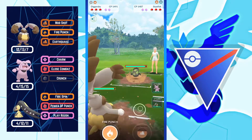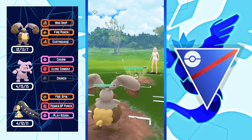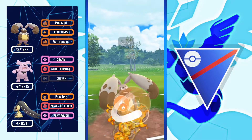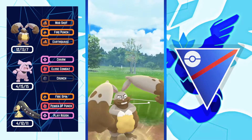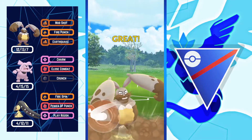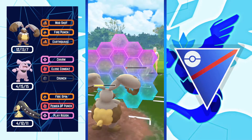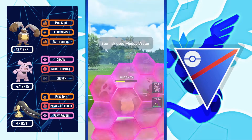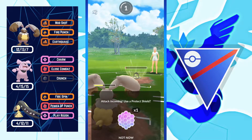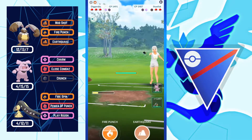Next battle: Diggersby versus Stunfisk — a really good matchup for Diggersby because Earthquake from Stunfisk only does about 50% damage. I'm throwing Fire Punch as a bait — opponent shielded, which is great for me. Now I can throw Earthquake to get their final shield or almost kill Stunfisk. I'm gonna shield their next move — I thought it would be another Earthquake but opponent waited. I won't shield the second move; I don't want my backline to be shieldless.